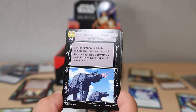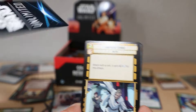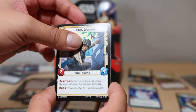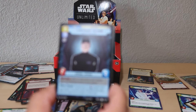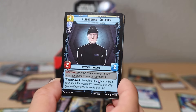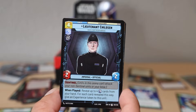Maximum Firepower event card - that looks really good. Surprise Strike, Rogue Operative. Lieutenant Childsen - I really don't know if I said that right. When it comes to side characters from the original trilogy I'm definitely probably the worst - I know some people study Star Wars frame by frame.